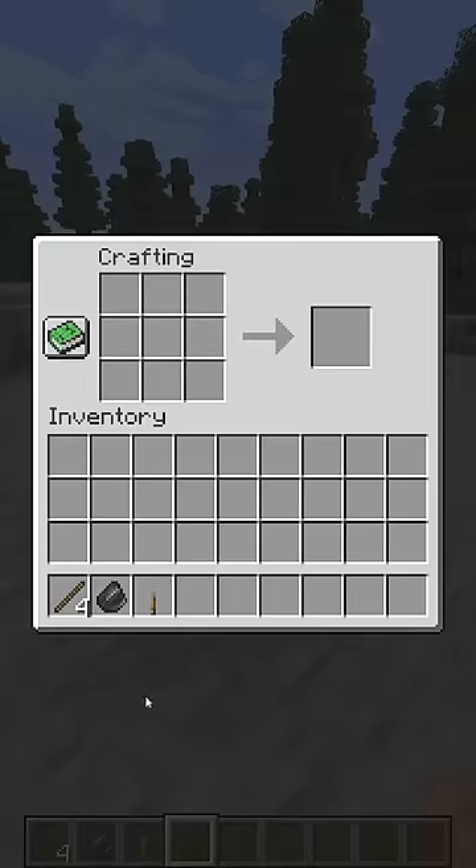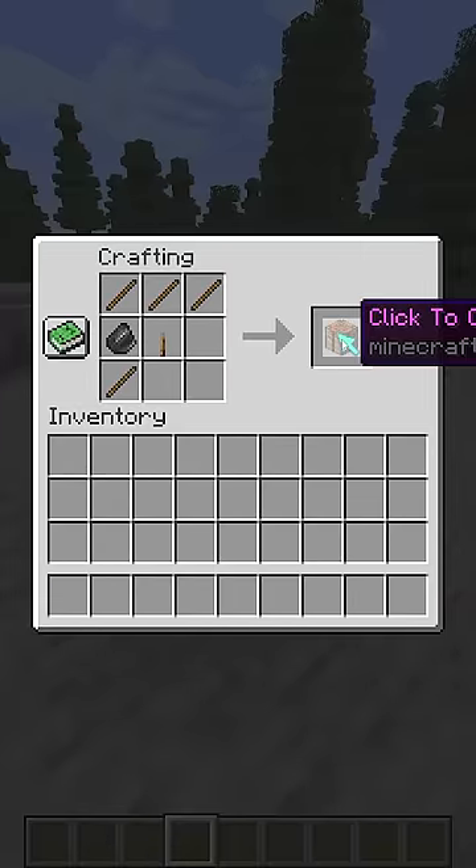Minecraft structures and weapons. First of all, we have to craft a weapon like a mold. We can craft it like that.